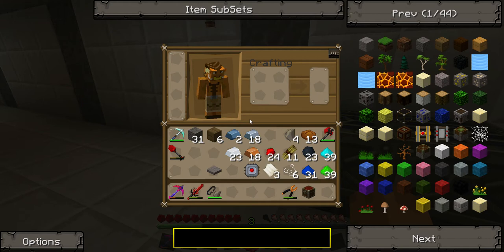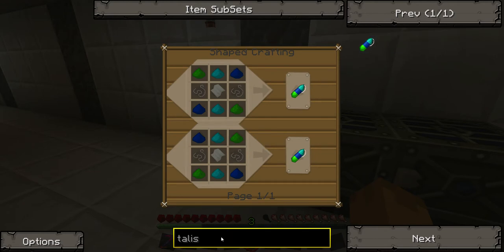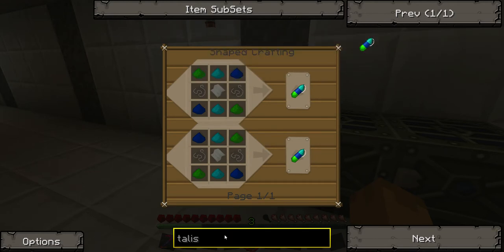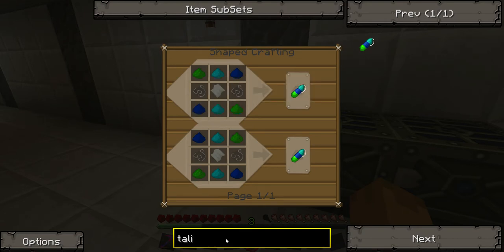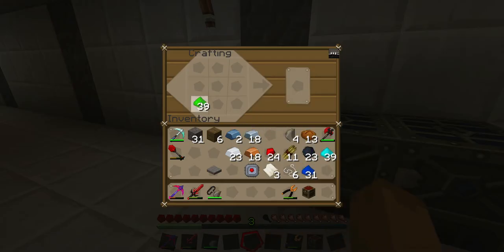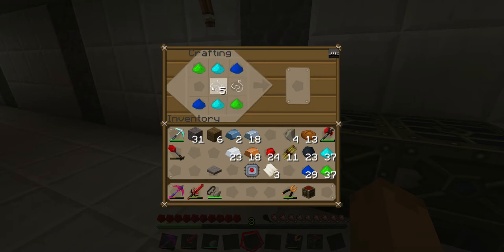So for the talisman of repair it's: green, light blue, and blue — then blue, light blue, and green. So it's the reverse. Remember that: green first. Green was first up here, and then string was straight around the sides.